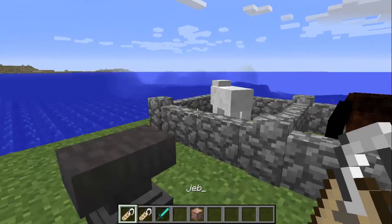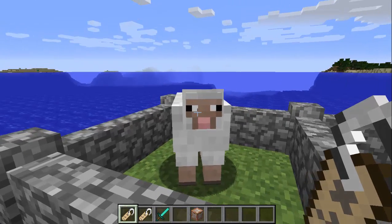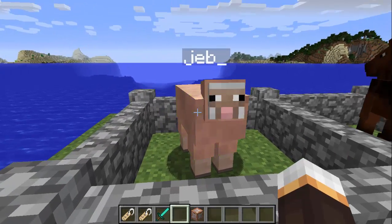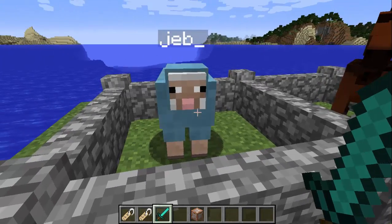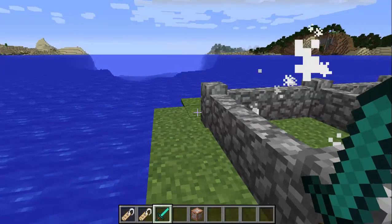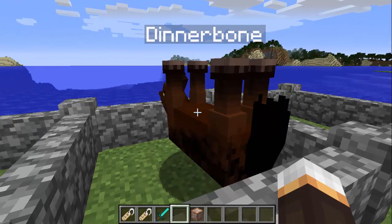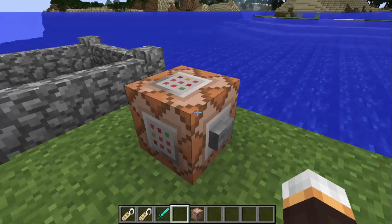At number two we have name tags. If you name a sheep 'jeb_', it will change through every color. A lot of people have asked: if you kill the sheep, do you get rainbow wool? You don't get rainbow wool. Also, naming any mob 'Dinnerbone' turns it upside down — it's really awesome.